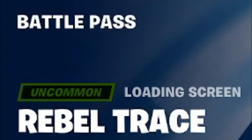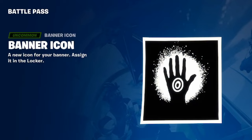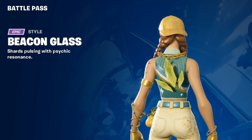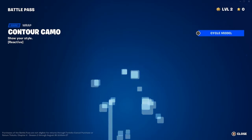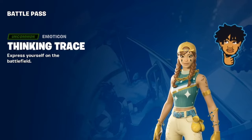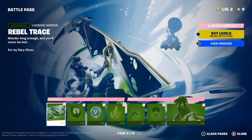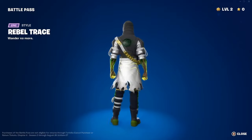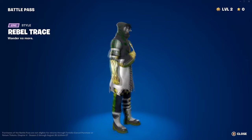We have the Rebel Trace loading screen — 'Wander long enough and you'll never be lost,' art by Gary Chew. Also a banner icon and 100 V-Bucks. We have Beacon — 'Glass shards pulsing with psionic resonance' — and the Contour Camo wrap, which is reactive. It's a pretty okay wrap, probably won't match a lot of skins. We have the Thinking Trace emoji, and here is Rebel Trace — 'Wander no more.' This is what he looks like in this style — not the greatest, but if you're into the hood thing he's got going on, the colors aren't bad.